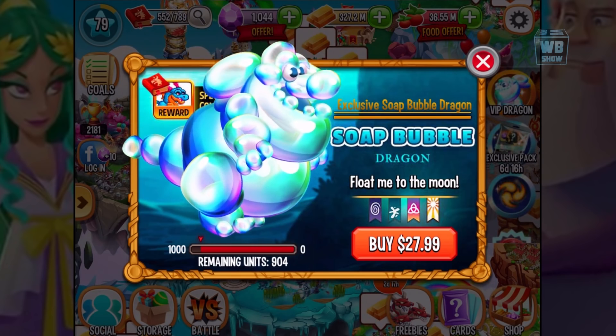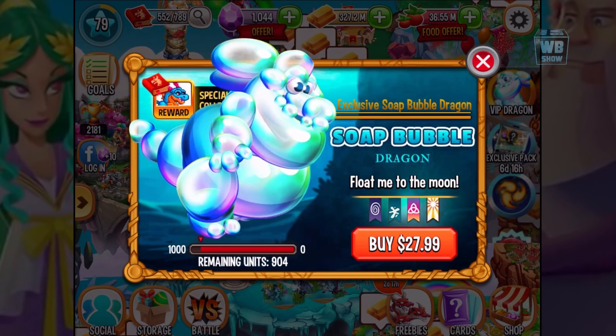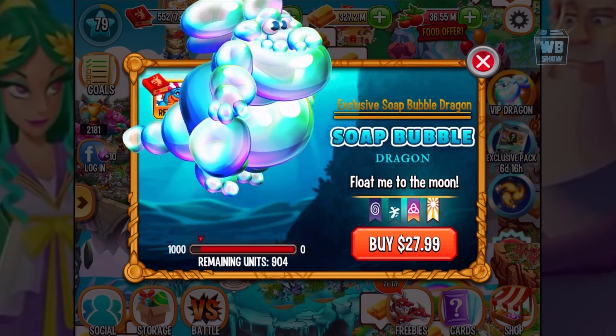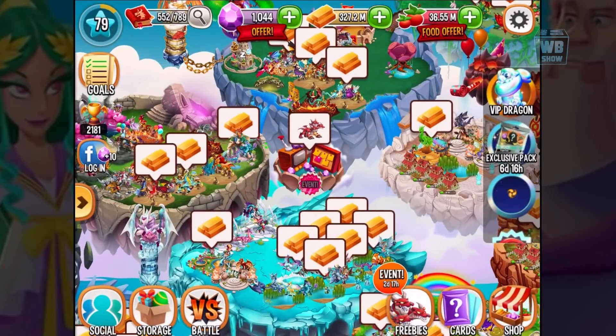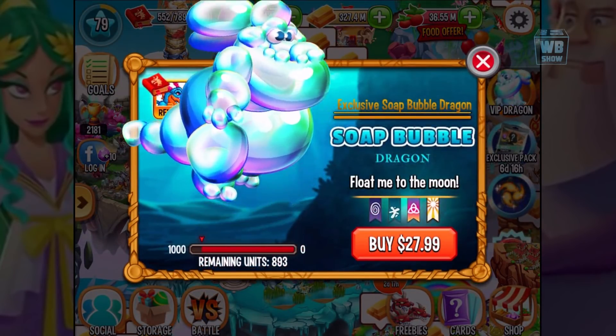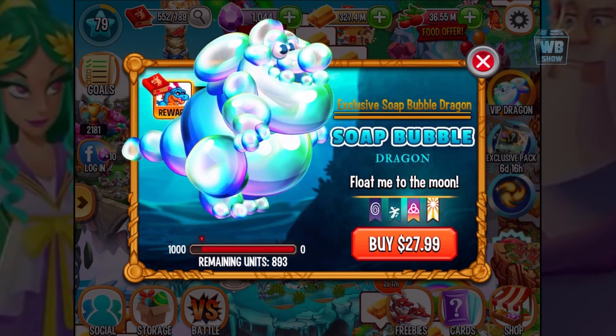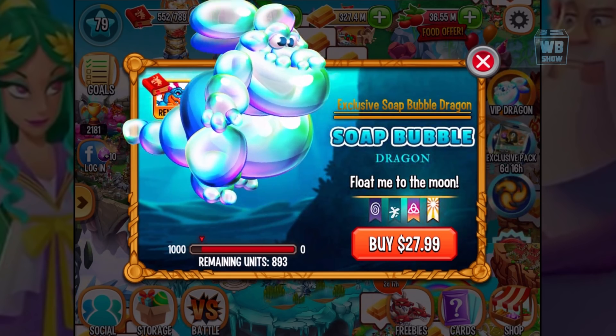This dragon looks very similar to Bing Bong from Inside Out — I still can't remember the name sometimes but it's Bing Bong. So if you like Inside Out, you gotta get this dragon. It's an amazing looking VIP dragon, only available for a limited time. The tagline says 'Float Me to the Moon.' It really reminds me of Bing Bong — the only thing is he doesn't have an elephant nose, probably to avoid copyright issues.